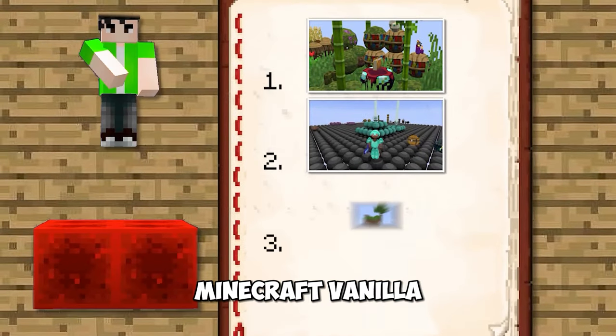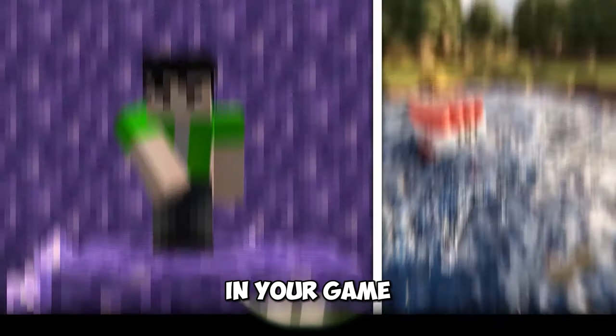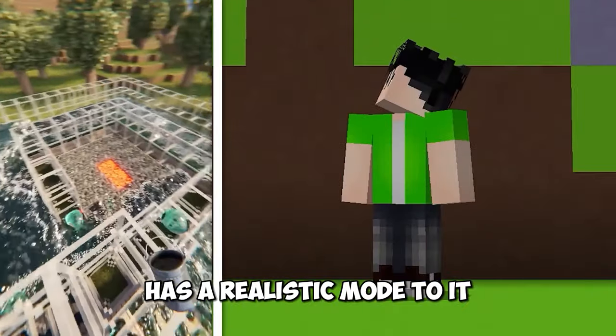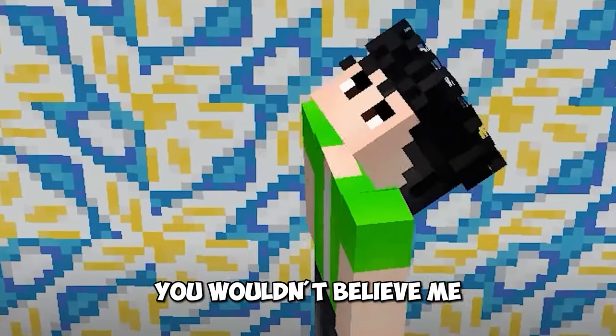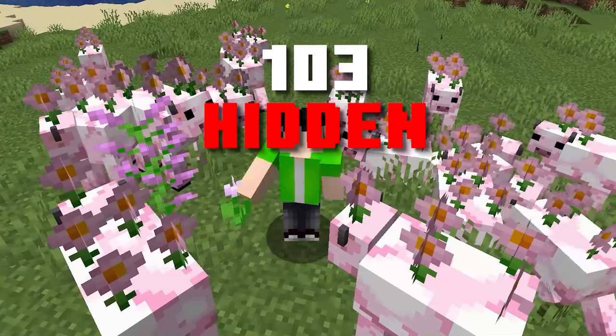What if I told you that circles in Minecraft Vanilla are possible, that there's a creepy white Enderman in your game, and that Minecraft has a realistic mode to it? You wouldn't believe me, right? Well, stay tight as we'll be exploring 103 hidden Minecraft secrets.